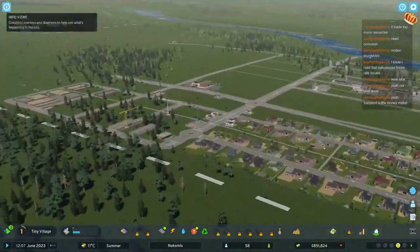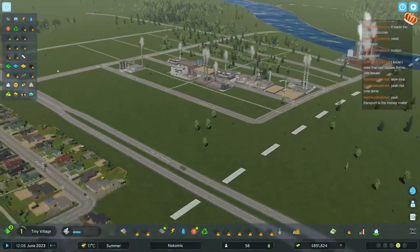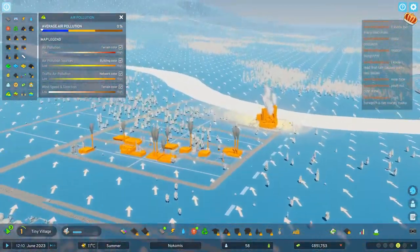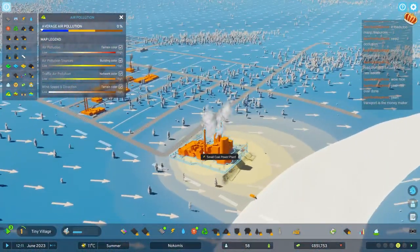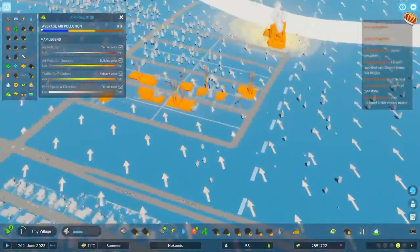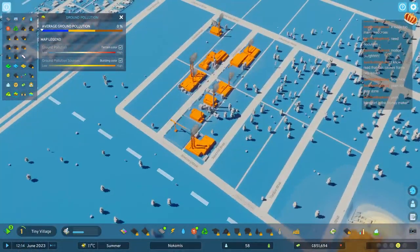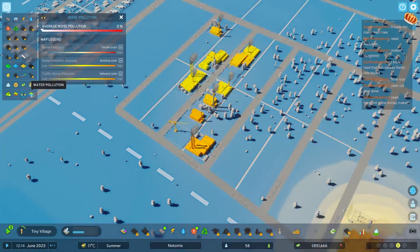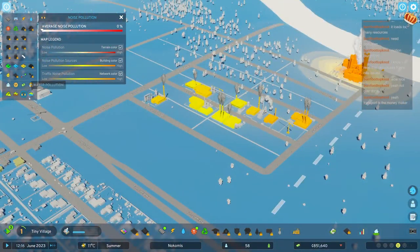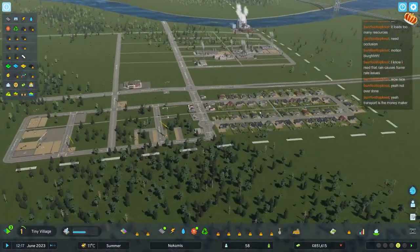You can see the wind direction there blowing the smoke in a certain direction. If we look at the air pollution, you can see how it pushes everything in that direction. The coal power plant is actually being a big problem - these generate ground pollution more than anything. In this density it's not too bad yet, but noise pollution is a bigger thing. You still don't want to put people right next to it.